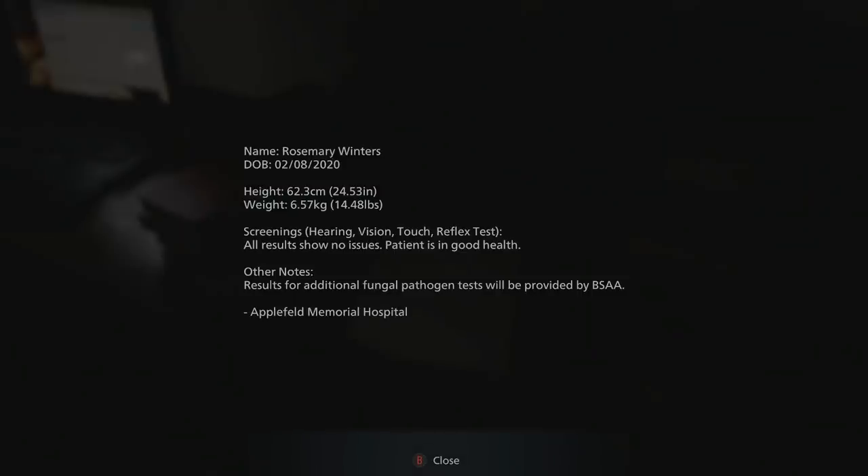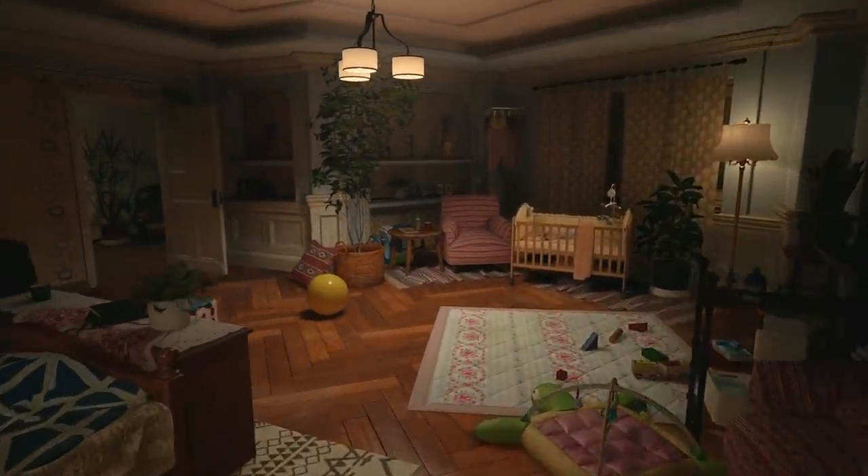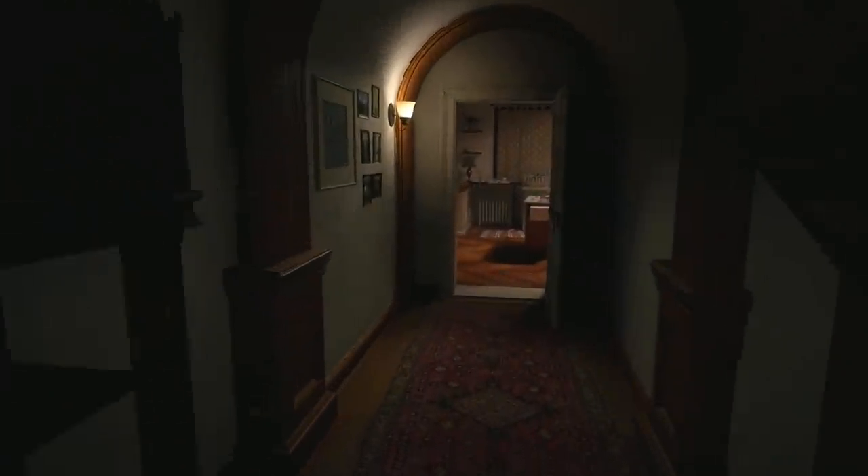We've got another note here - 'To Rose Winters.' This is the baby's like sort of birth certificate. So she was born in 2020. The screenings: hearing, vision, touch, reflex test - all results show no issues. The patient is in good health. Other notes: results for additional fungal pathogen tests will be provided by the BSAA. The BSAA is basically something that Chris Redfield was involved in - he saved Ethan and Mia from the Baker house at the end of the game. They're obviously doing tests on Rose to make sure she's not infected, because Mia was infected with the virus in the first game. But she seems fine from that note.